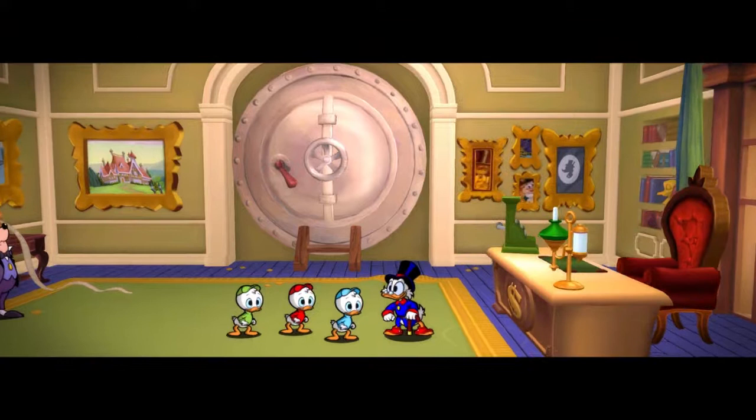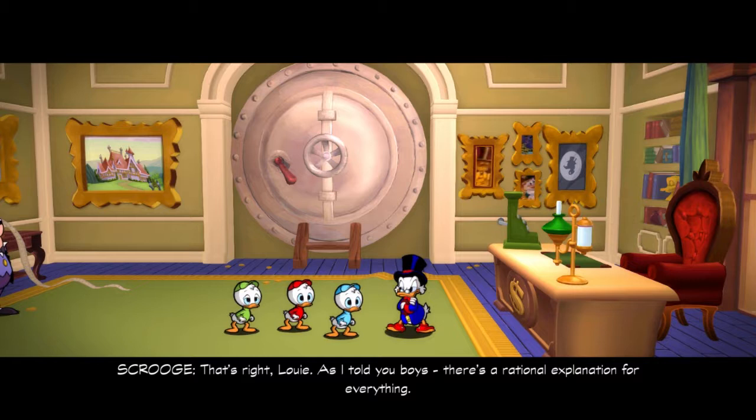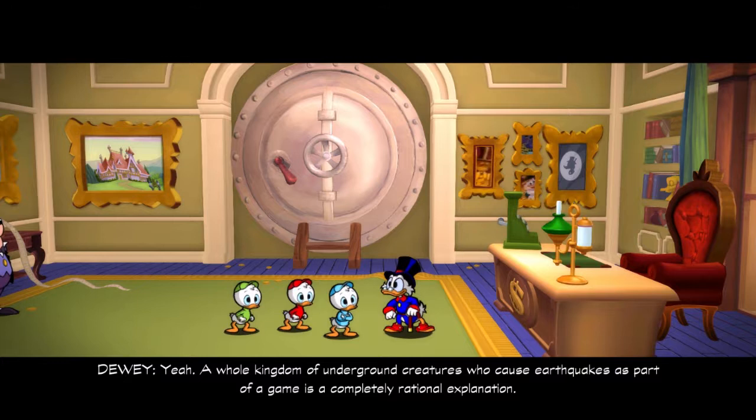Gee, Uncle Scrooge, you mean there weren't any ghosts down there after all? That's right, Louie — it's as I told you, boys. There's a rational explanation for everything. Yeah, a whole kingdom of underground creatures who cause earthquakes as part of a game is a completely rational explanation. Never mind, boys. The point is, we made it back with the giant diamond of the inner earth and gained an entire diamond mine in the process. Now, where to next, lads? Either way, with that, I'm going to end this off here. Thank you guys for watching, and in part five, we'll be heading to the next stage down on the list — the Himalayas. See you guys then.